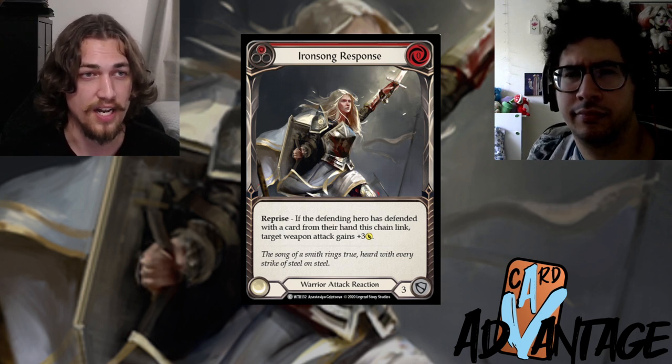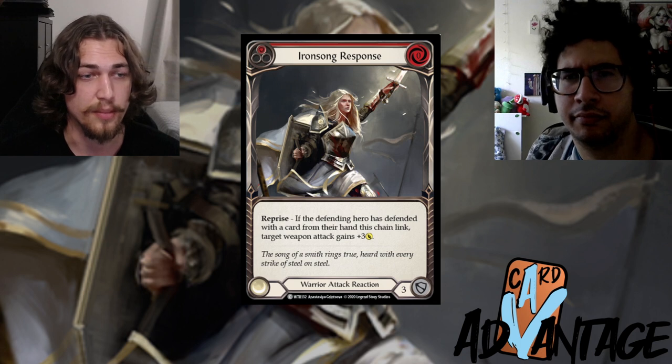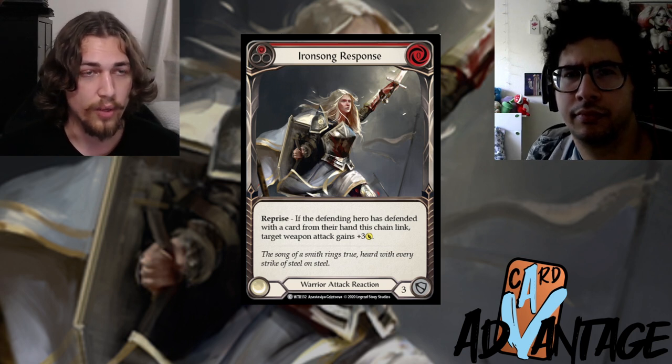Your opponent is coming at you with Dawn Blade. If you let it hit, they're just going to deal another Dawn Blade attack after that. But what you can do is overblock the Dawn Blade for nine — they're disincentivized from casting Ironsong Response because it's not going to affect the turn cycle, not going to deal any more damage — and you get to hammer them on your next turn.